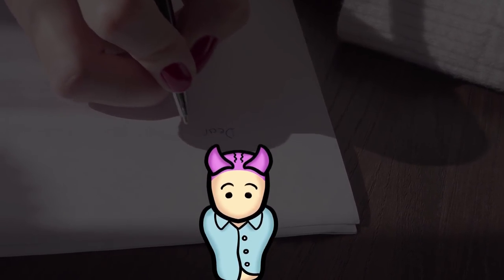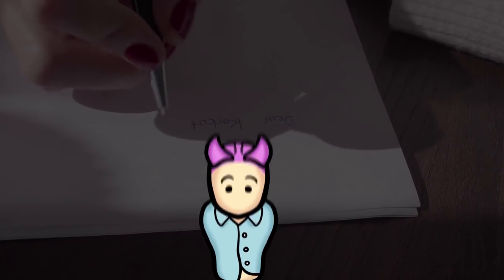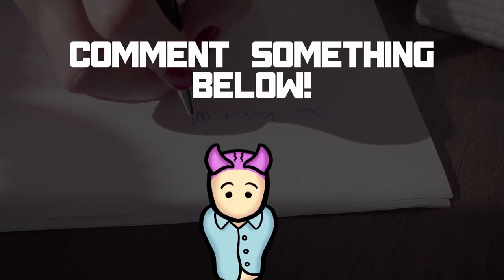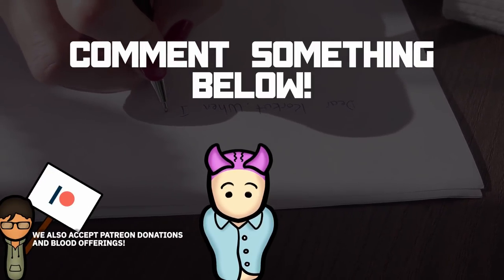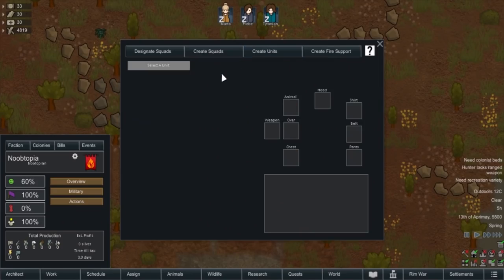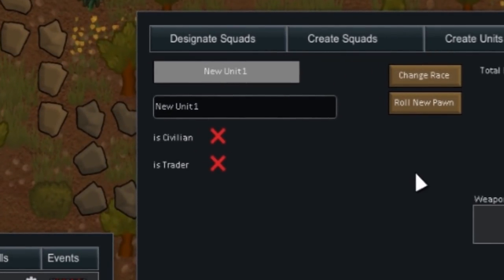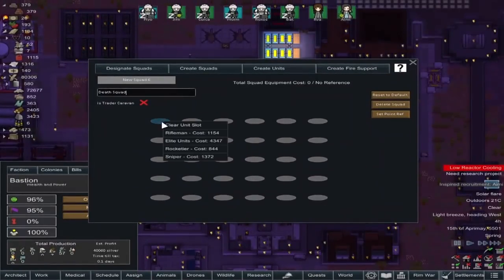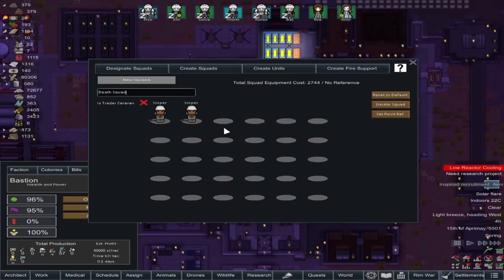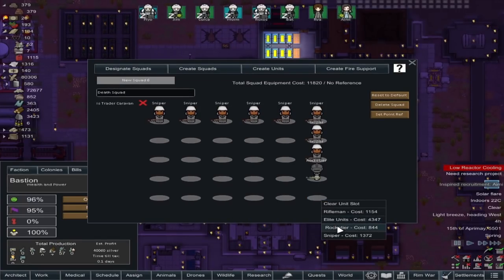To create different soldiers, click 'Select a Unit' again — it now shows the name of the unit you're making. You can edit soldiers at any time. Once you've created all desired soldiers, go to the 'Create Squads' tab and click 'Select a Squad' to create a new one. You'll see a 5-by-6 grid in which you can place your soldiers.